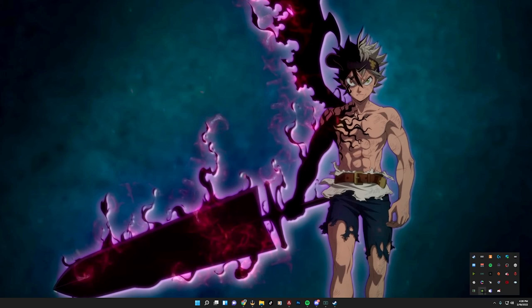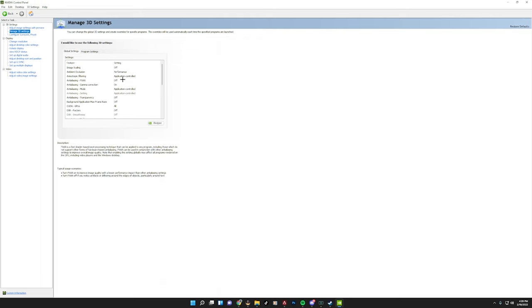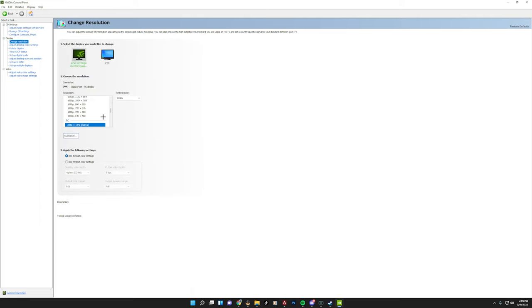Now go into your Nvidia control panel settings. First, go to adjust image settings with preview and check the middle option that says use advanced 3D image settings — this allows you to customize your image settings. Scroll through and copy the settings shown. Once completed, go ahead and apply your new settings. Then come over to display and make sure you have the highest resolution available, or the one you prefer, under the PC section — you don't want to use the Ultra HD section as it causes a lot of screen delay, stuttering, and prevents you from using your highest refresh rate. Make sure you're set to 2560x1440 with your highest refresh rate selected.